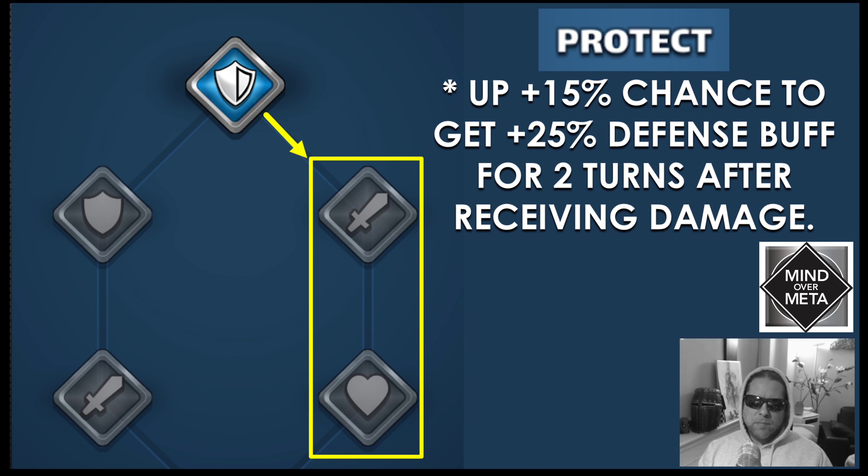If you do emblem him, my recommendation would be to follow the swords and the health down the emblem path. Try to increase his damage output and increase his health. You don't necessarily need to worry too much about his defense stat.